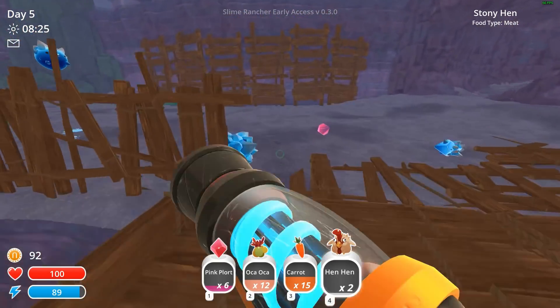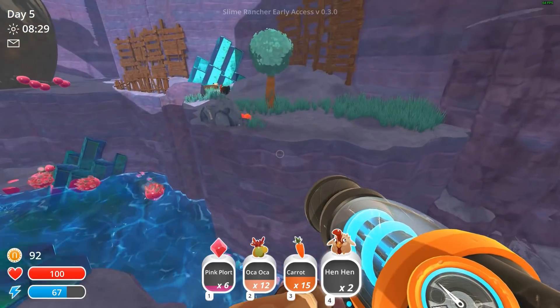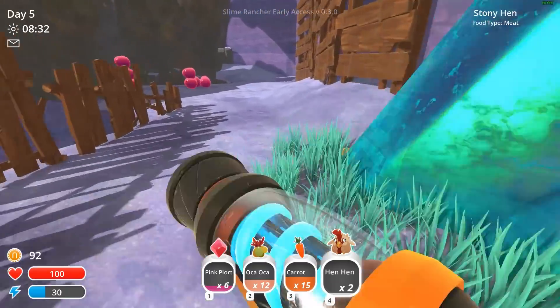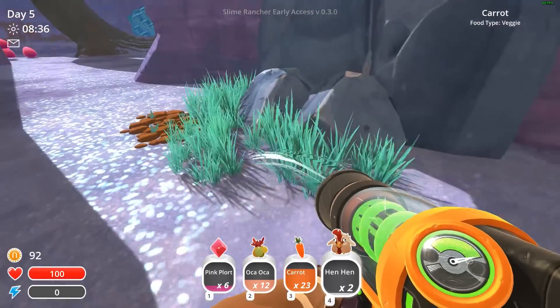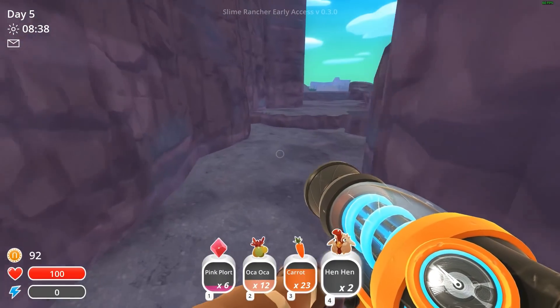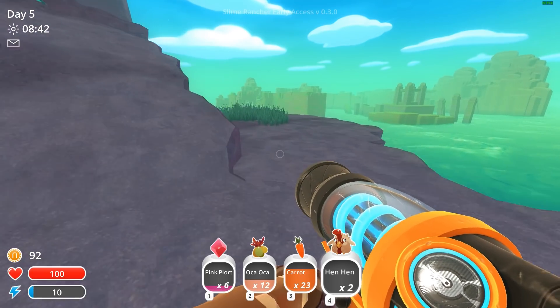I wish I got the lucky slime to show you guys the money thing, but honestly I think that's just all luck and I can't really just show it off. Let's jump into the teleport, grab some carrots, feed those to our rock slimes, make some good money, so we can actually get a corral up to grow oca-oca.